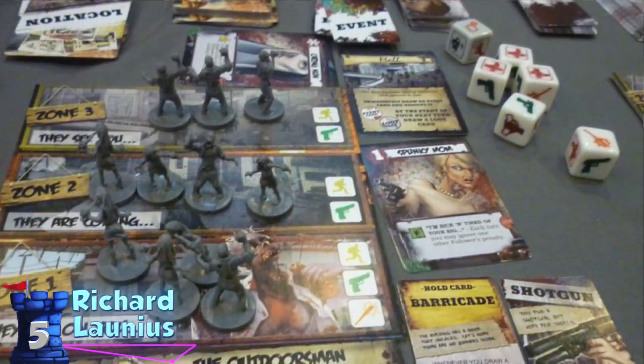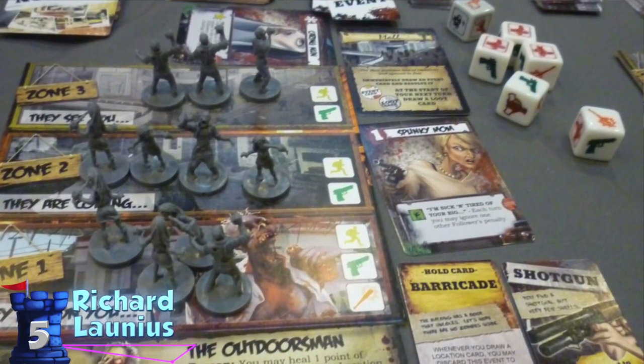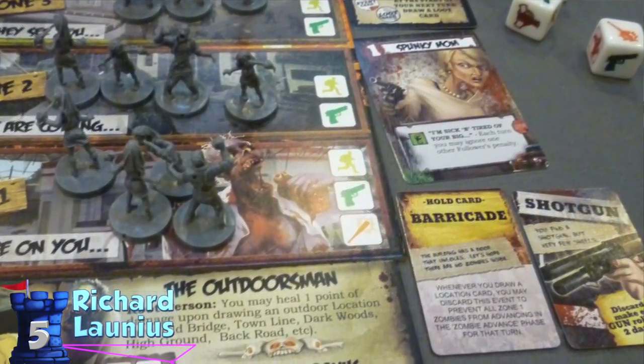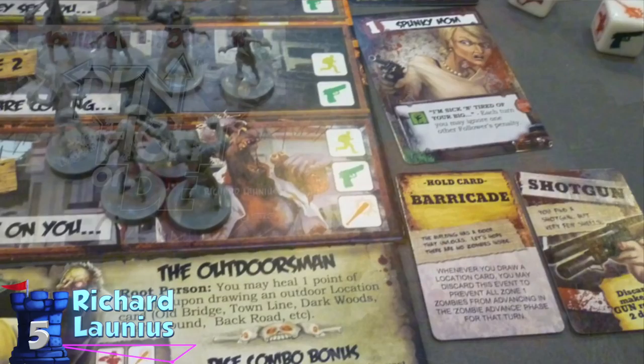Number five is Run, Fight, or Die. This is kind of a push-your-luck Yahtzee dice fight zombie sort of game, which is a lot of things that don't sound like they work together, but essentially you are fighting off these zombies — they just keep marching towards you. You're rolling dice and you're picking up survivors along the way, leading these survivors to safety. Some might be a pain — a screaming girl might be worth a lot of points, but she attracts more zombies.